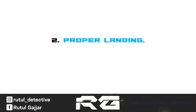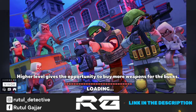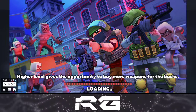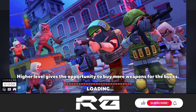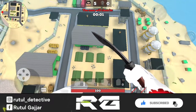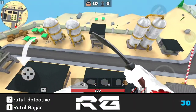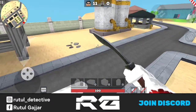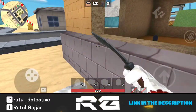Tip number 2 is: landing properly. It sounds weird, but it's also important. Many players still don't know we can change position in the air. Now as I spawn, I am in the air — but keep your eyes on my joystick. I can control my landing. By using this you can reach the house faster and save time.